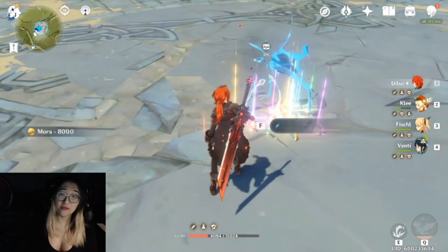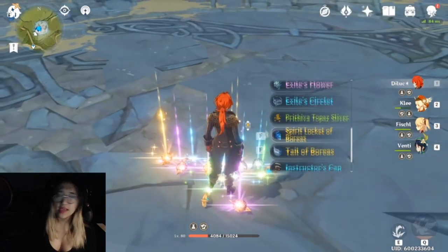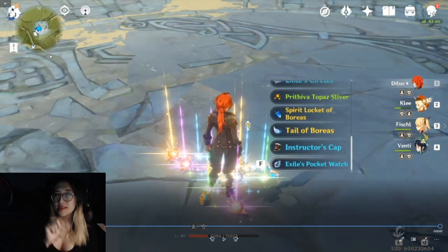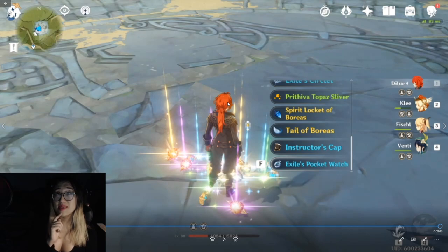Lots of gold drops there. The important thing to note: it dropped one five-star piece, which I believe is now guaranteed at World Level 6. And then two talent mats. That's really important to know. When you get your characters to talent level 6, they will start requiring these talent mats. There are three types from the Wolf and three from Stormterror, and it's random which one drops. Those don't start dropping, I think, until World Level 5 — so Adventure Rank 40. And then they start dropping two per week at World Level 6.